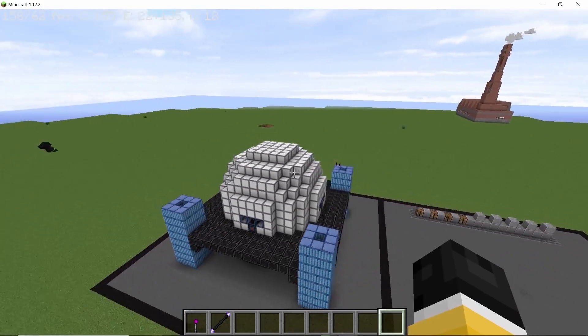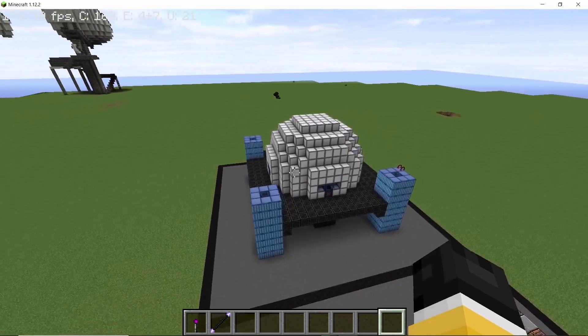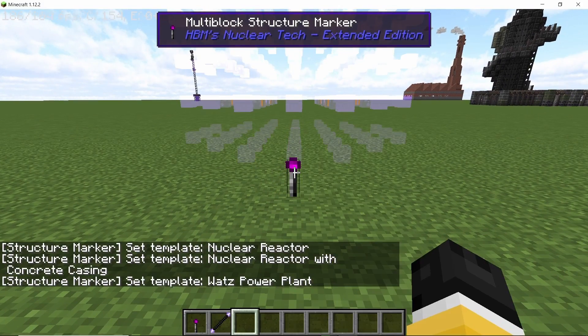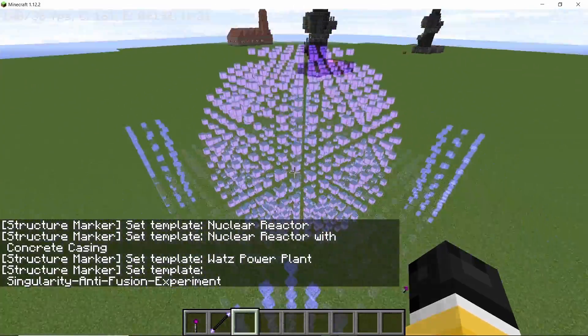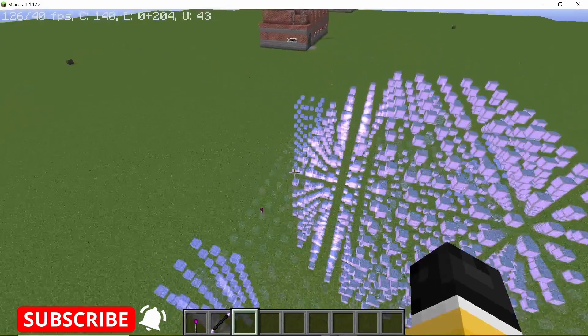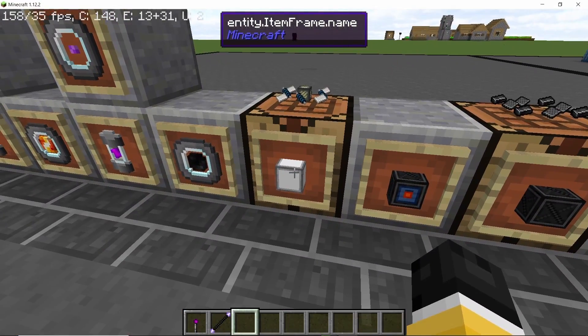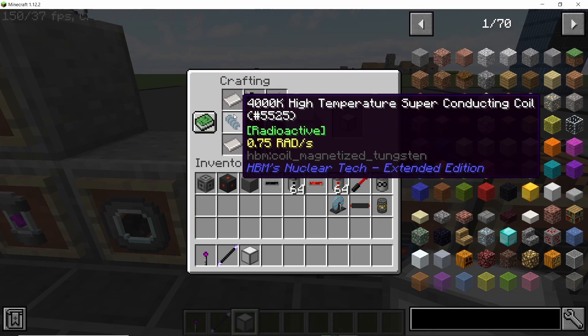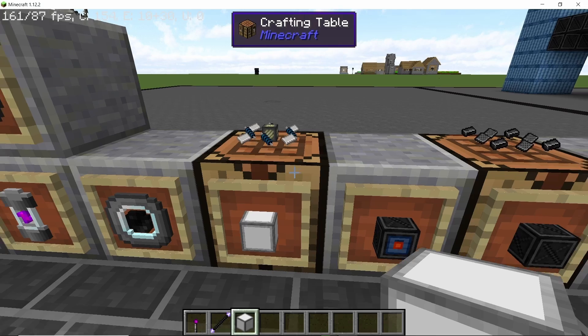A lot of different blocks go into making this reactor. If you are making this in survival, you will need the structure marker. Right clicking it multiple times will display the holographic image of the entire reactor and different blocks will go into their respective places. One of the most important blocks will be the superconducting magnetic hull, which is made using titanium plates, the superconducting coil, and neodym coil.